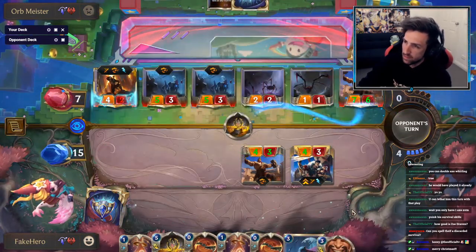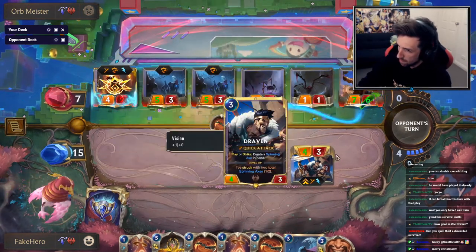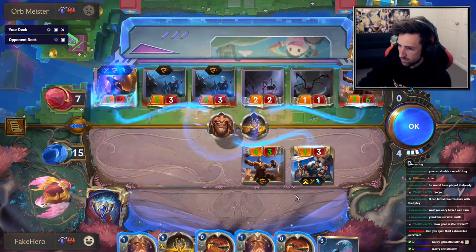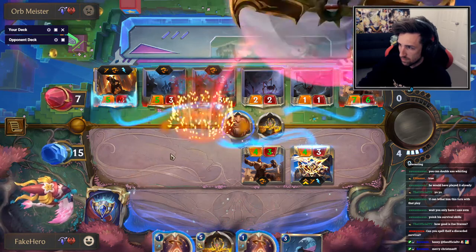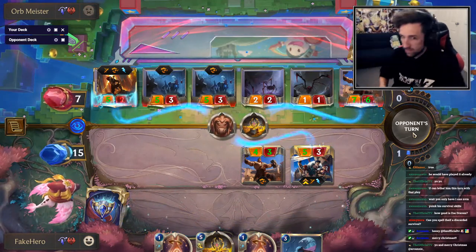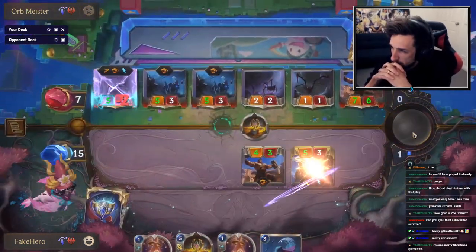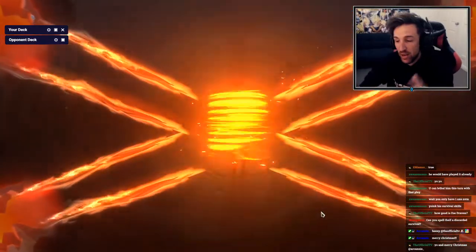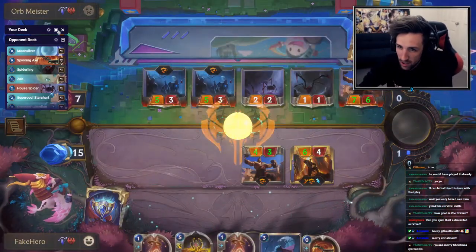Going down to one is fine. I'm also going to force him to use the spinning axe, so now I can Whirling Death. Nice one. I can Spell Thief for Survival Skills, yes. I think I just won the game though. He discarded the Survival Skills — I'm not sure if that counts as a play. I'll see if I can find it now, I'll do it for science. I don't see it here, doesn't mean it doesn't exist though.